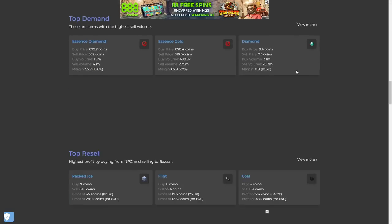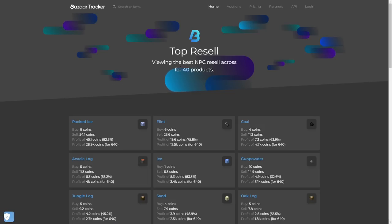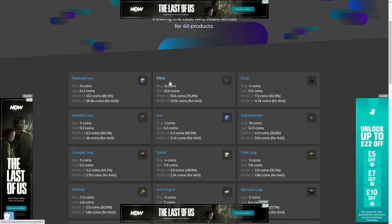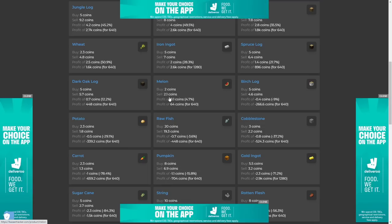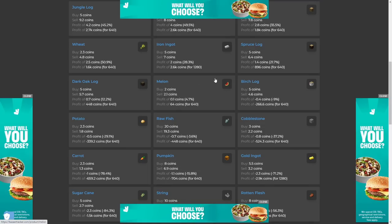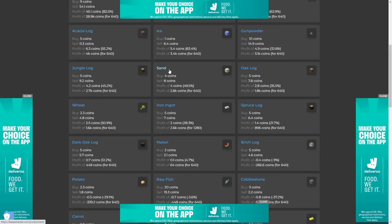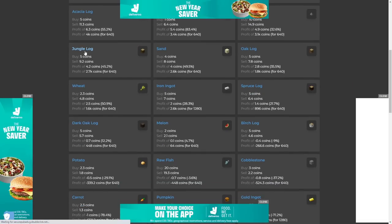So you're on the homepage — basically just scroll down to the bottom. You'll find Top Resell. If you click into Top Resell, this is basically a money-making method at the start of the game. All of these items you can essentially buy from NPCs and sell to the bazaar and make quite a lot of profit. For instance, Pact Ice — you buy for nine coins and sell for 54 coins. Anything that says you make a profit is worth doing. This changes all the time because the prices on the bazaar change, so I would always check this website before doing this method.